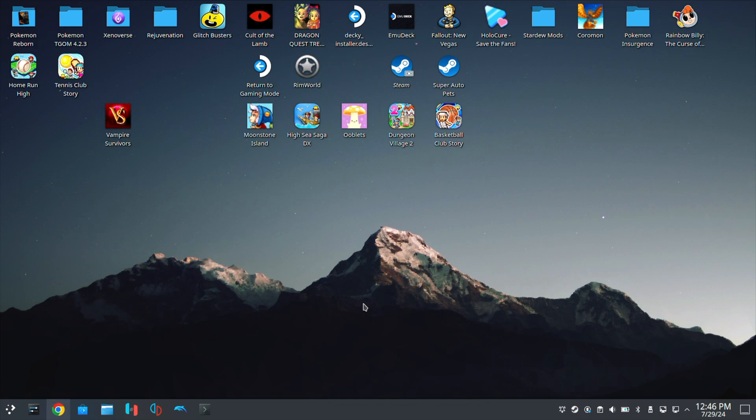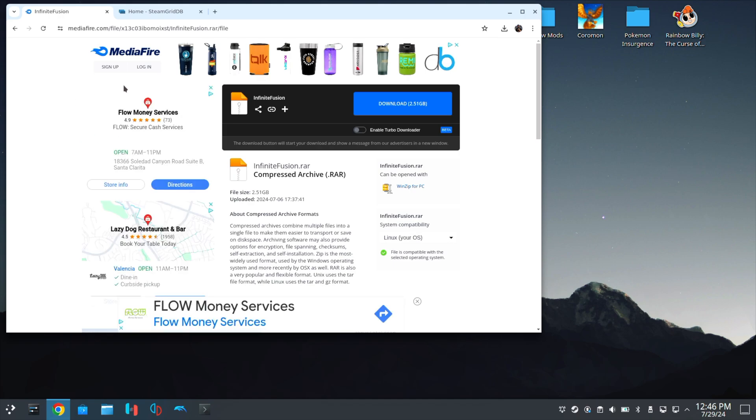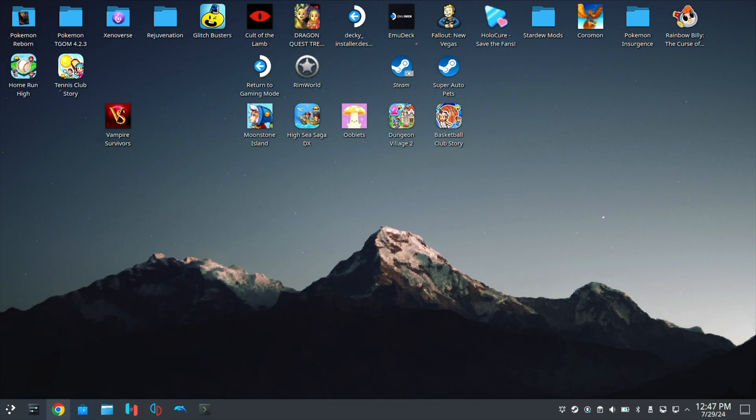In the description, it'll be a Mediafire link. Once you click that link, you should see this. It is going to be 2.5 gigs as of right now, but the game files continuously grow because at the end of the month we get new sprites — so as of right now it's 2.51 gigs. Go ahead and click on download, and that'll start downloading the game files for you.